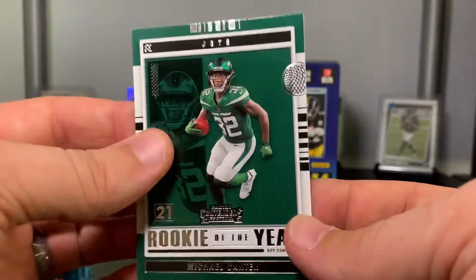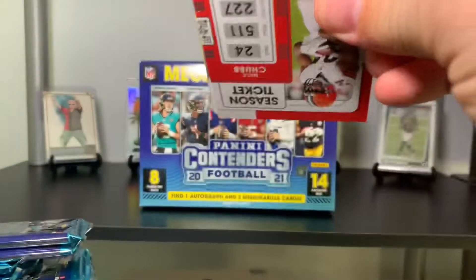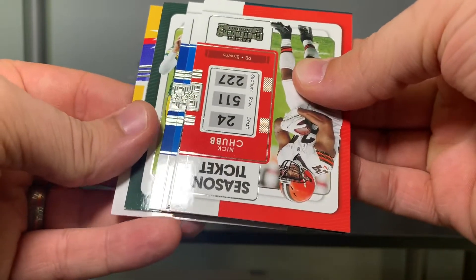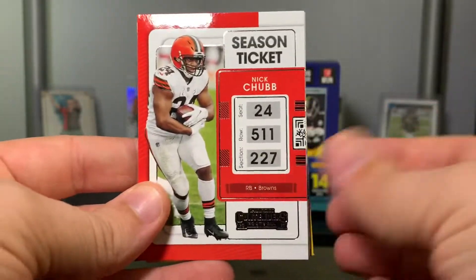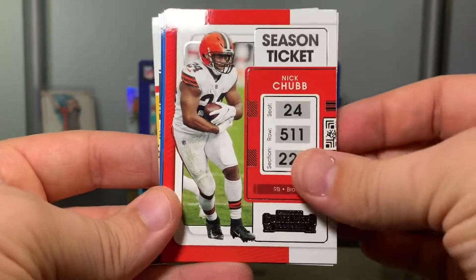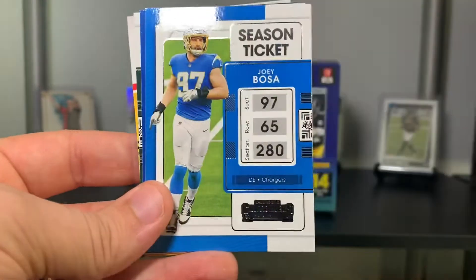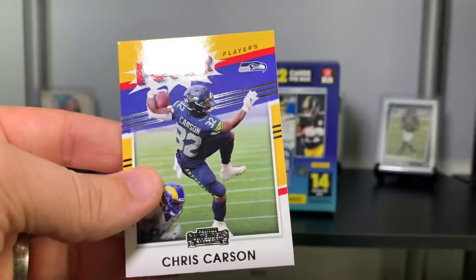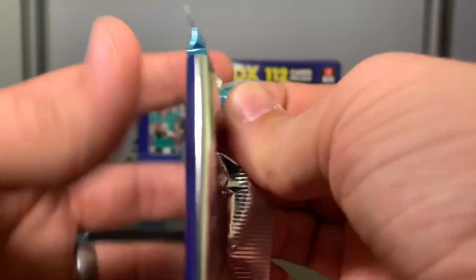Rookie of the Year Contenders — Michael Carter. Contenders is one of those products that'll sit on the shelf, but maybe not depending on where you live. If you've opened it, I'd be curious to know how you did. Nick Chubb, Fletcher Cox, Brandon Cooks, Julio Jones, Joey Bosa, Stefon Diggs, Aaron Rodgers, and Power Players — Chris Carson.